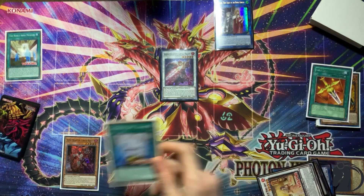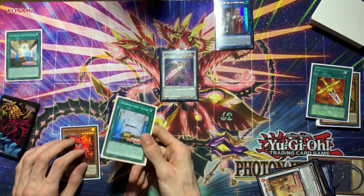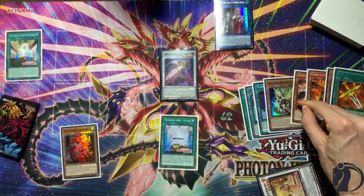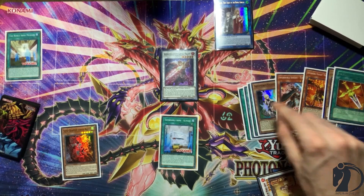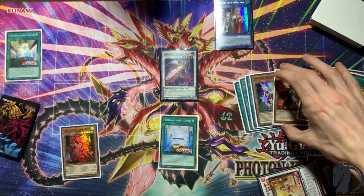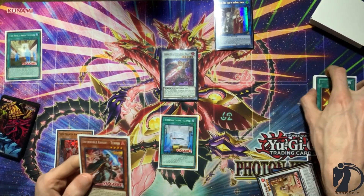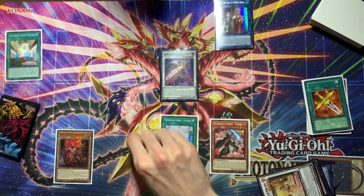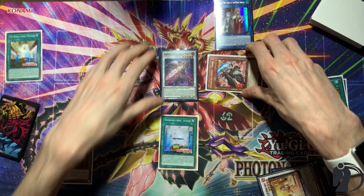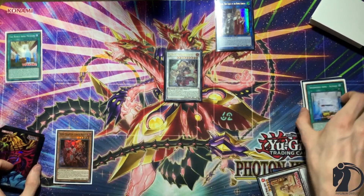Now activate Museum. Use Museum's effect paying 1200 LP and add Infernoble Arms Al Mace. Equip Al Mace to Roland. Then use Turpin — I recommend not using Ogier here; just use Turpin. Turpin equips to Roland, and you use Noble Arms Museum's effect to Special Summon Turpin back out. Then Synchro Summon for Charles.